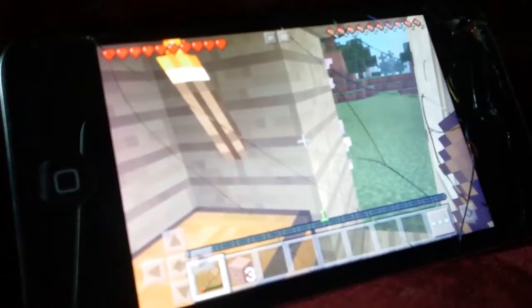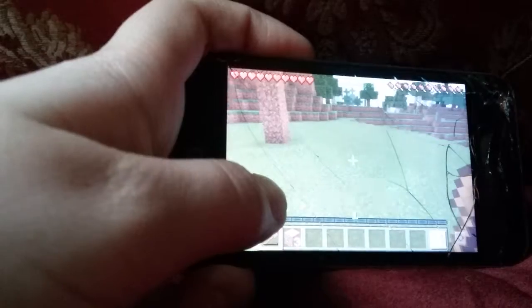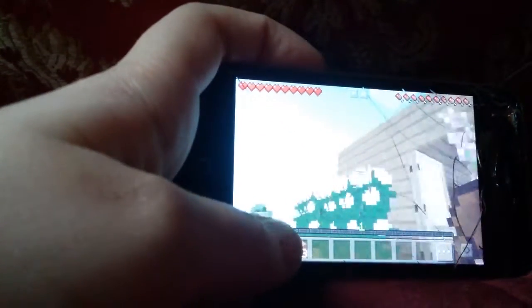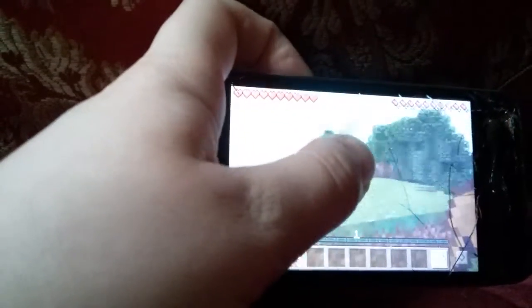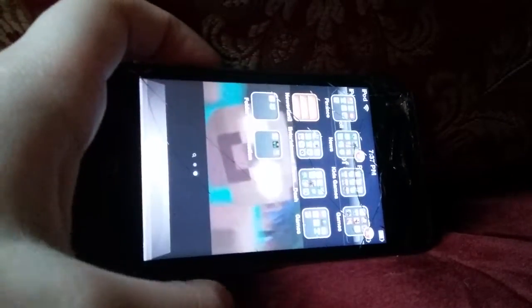Sorry about the TV in the background, but hopefully you guys can see this a little better. I don't remember exactly what version of Minecraft this is. The camera is sort of focused. You can see how small this is — I can barely press the buttons. There seems to be some sort of tiny house right here. This doesn't look like my world. I think the game just crashed — yeah, that might happen several times.